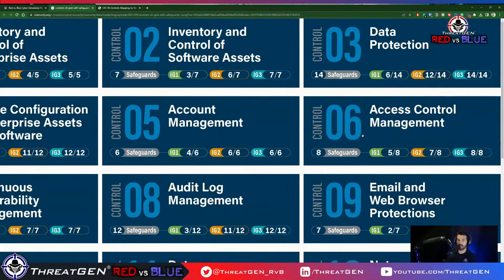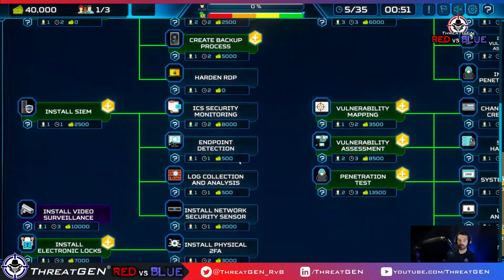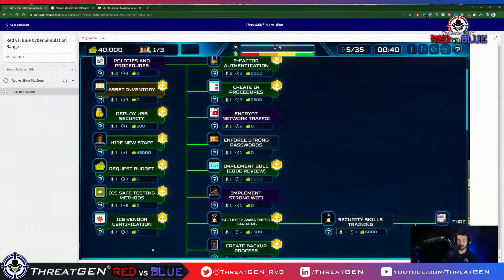2FA is where we're going next. We can also create a backup process and install a SIEM. We don't have enough resources for the next control yet, so let's move to continuous vulnerability management and audit log management. We can do vulnerability mapping — let's do that as a start. Let's go ahead and pass the turn.